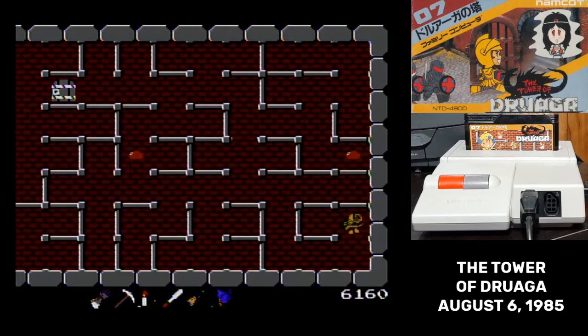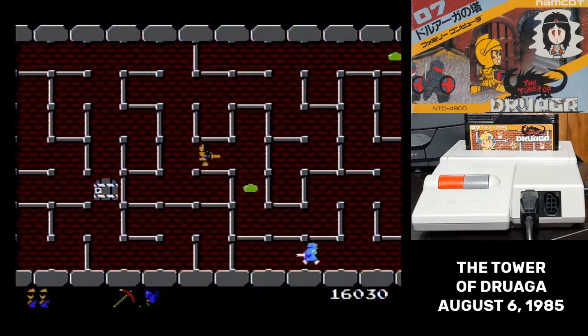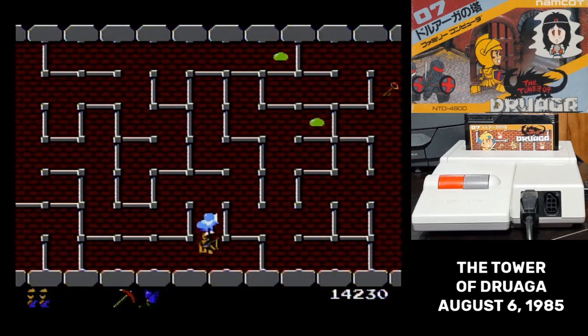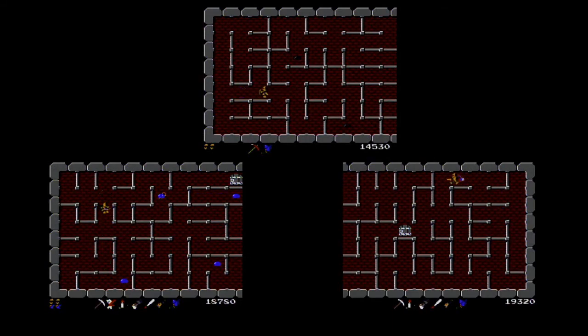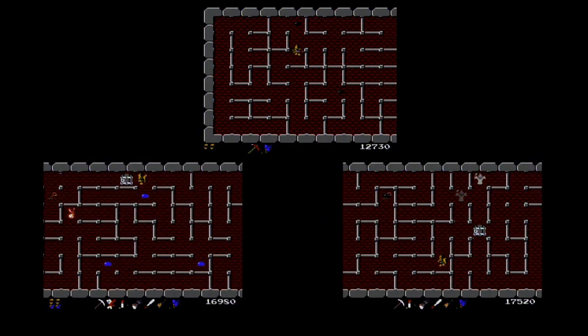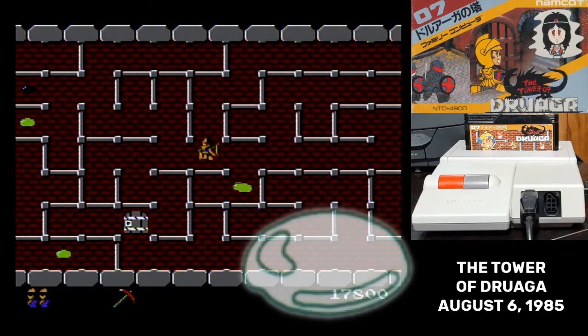Now let's talk about monsters and how to fight them. Gil has hit points, but you can't see them on screen. When you have your sword out and you run over a monster to defeat it, Gil also loses a bit of his health. It replenishes between floors and with enemies defeated, so it only becomes a real concern if you haven't been collecting items like new swords and armor. An important thing about the monsters is that there are different versions of them — I think this might be the first Famicom game where they palette swap an enemy and give it different abilities.